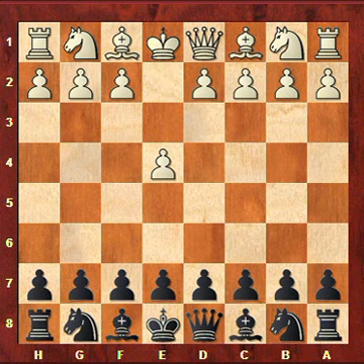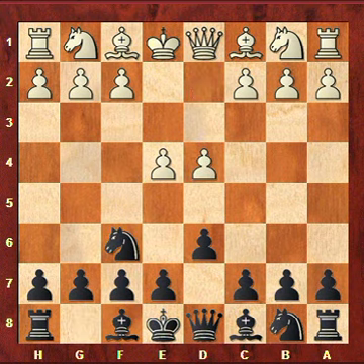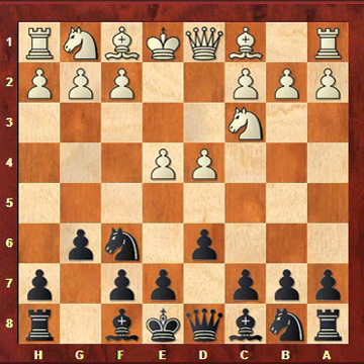My opponent opened with e4 and I played the Pirc: d6. Lately I've been playing the Alekhine defense a lot — that's Nf6 — but this time I wanted to change to my old weapon the Pirc. Now d4, Nf6 attacking the pawn on e4, Nc3 defending it, and now g6. Here white has several options.